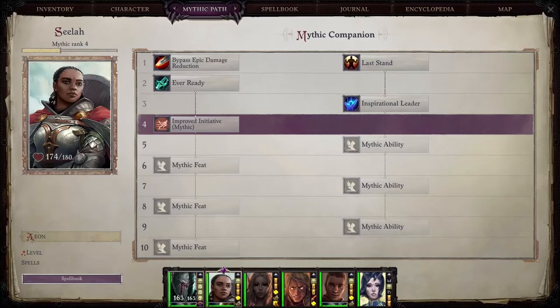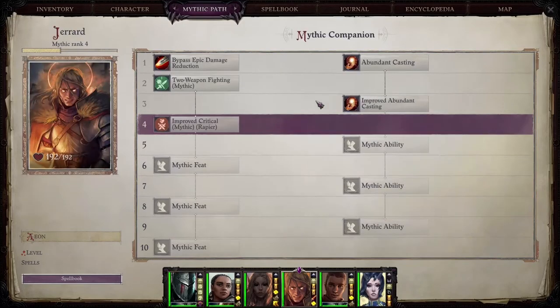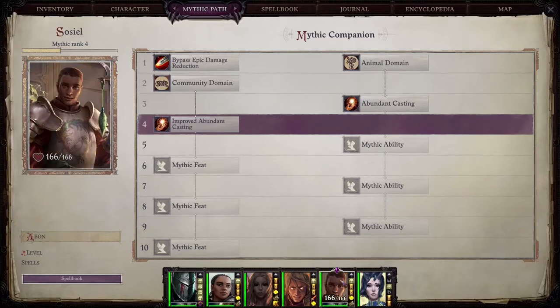Ever Ready and Outflank on everyone. Ever Ready early so that way you can get those bonus attacks of opportunity and bonus to attack and damage roll — super useful. He doesn't have it; he's mostly support. That's his role, to support the party. By the end of the game he'll be good enough to be part of the damage, but not yet.